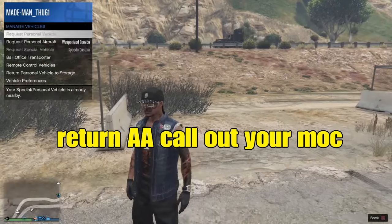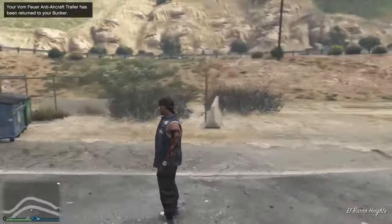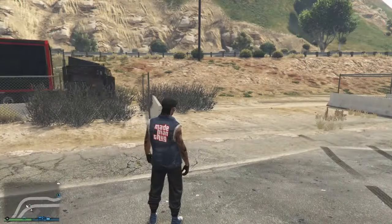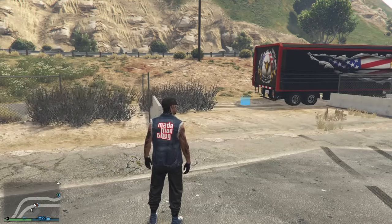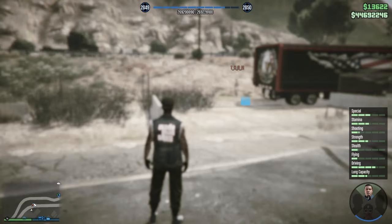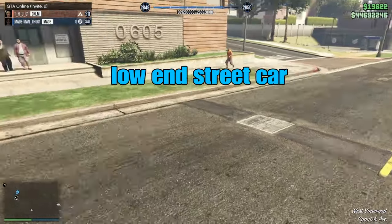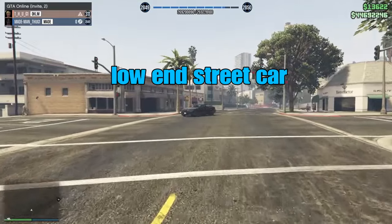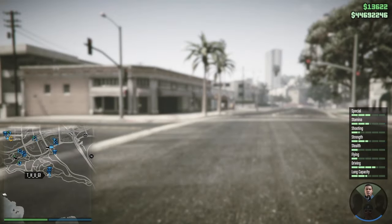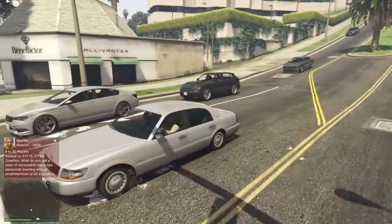All we're going to do is return the AA trailer to storage, then call out our MOC. We won't leave this area because we are glitched out. We'll have that friend deliver our MOC to this location. When they get here, we'll have them stand behind the MOC. We'll go to that Franklin quit option, wait on it two seconds, then decline it, then select enter alone behind the MOC. We'll stay on the black screen for about five seconds, then go back to Franklin's quit option and decline it again. We're looking for a low-end street car. Every 15 seconds, if we go back to that Franklin quit option and decline it, it'll allow us to stay out on the streets glitched out as long as we want.